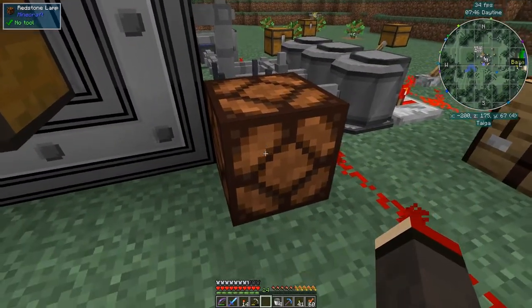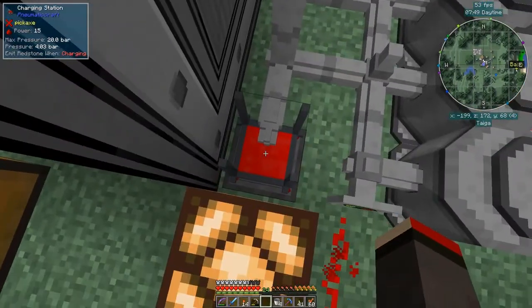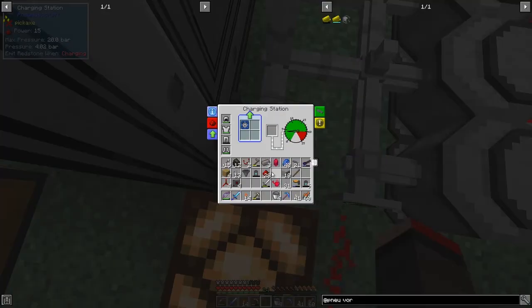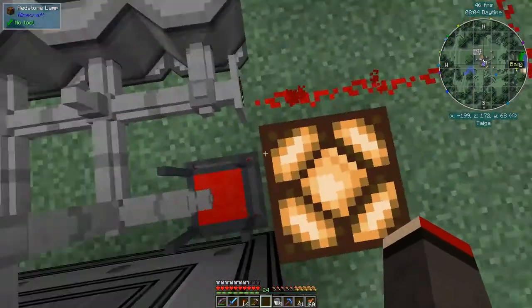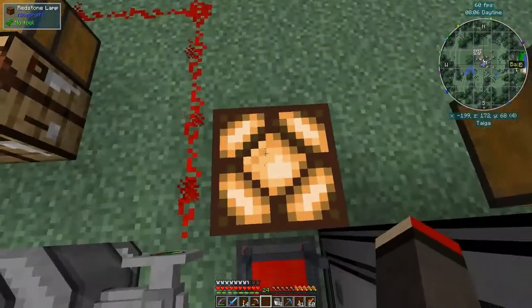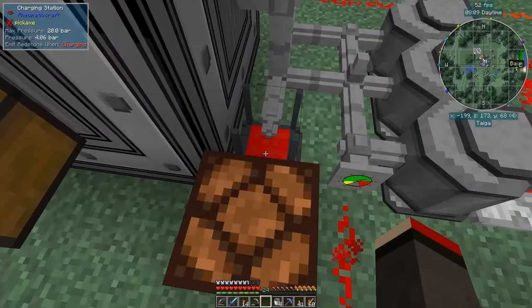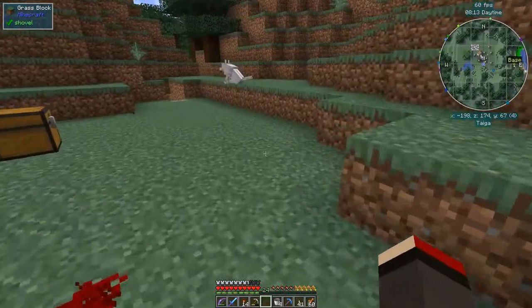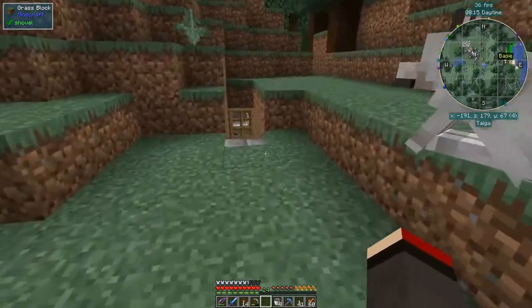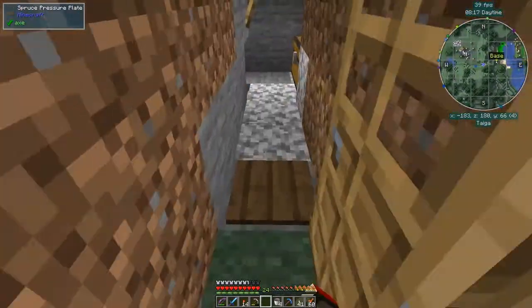I put some redstone lamps here and I've set this to charge. You can see it's charging because I'm standing on it. What will be charging is probably the pneumatic craft wrench. The air canister is also charging — I don't really want the air canister to charge. As I'm standing on this it's charging up, and then the lamp comes on. So this is basically redstone set to charging — it's handy to see what's going on sometimes.